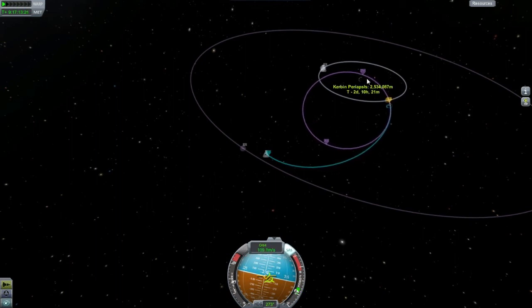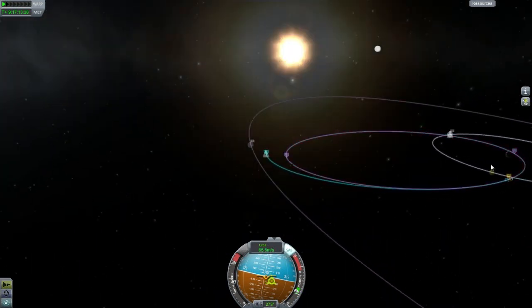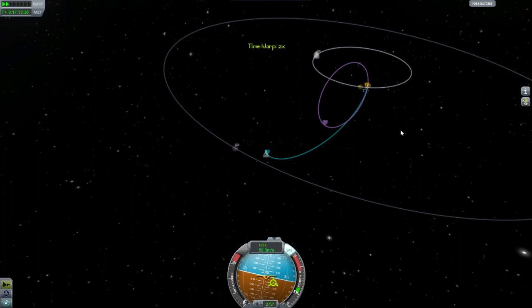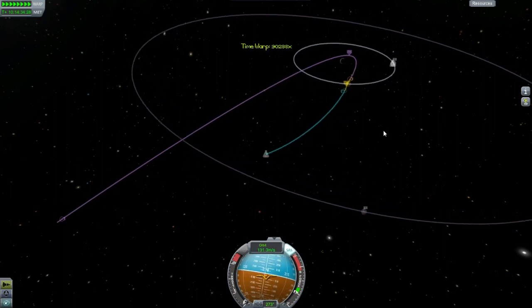Let's go and lower our periapsis as much as possible. Get that Mun encounter out of here, there we go. Lower that to the point — get that out of here, I don't want that. Okay, we should be able to just go right past the Mun without any issues. Theoretically.